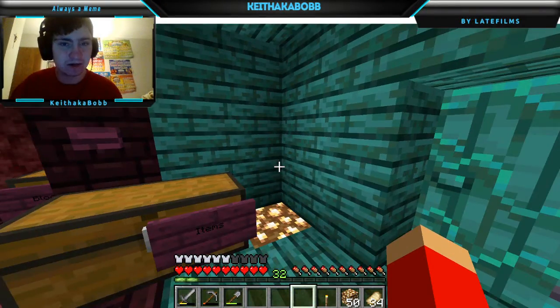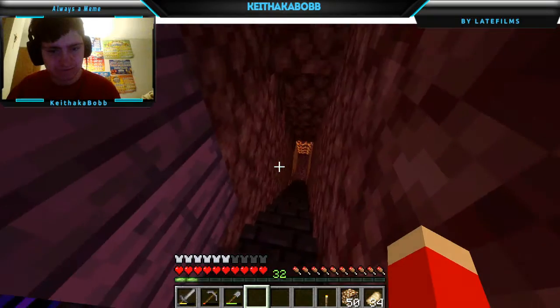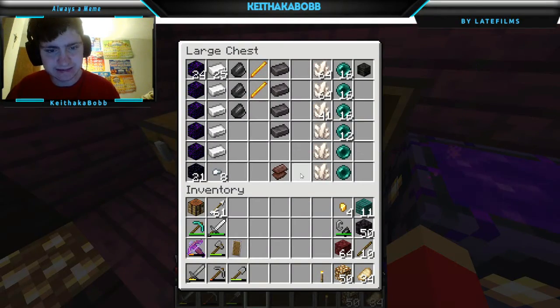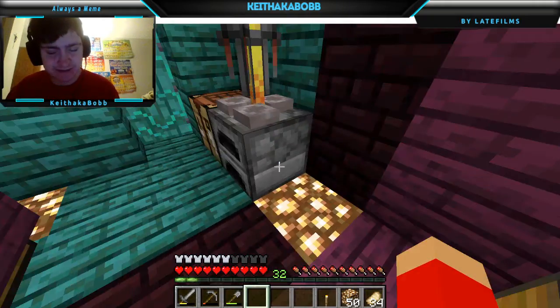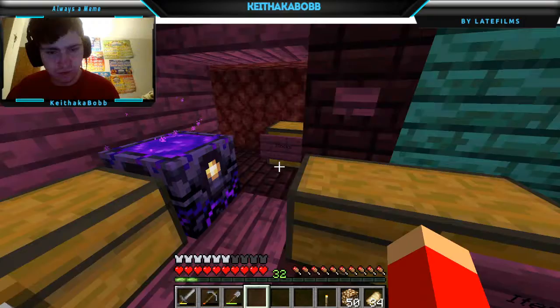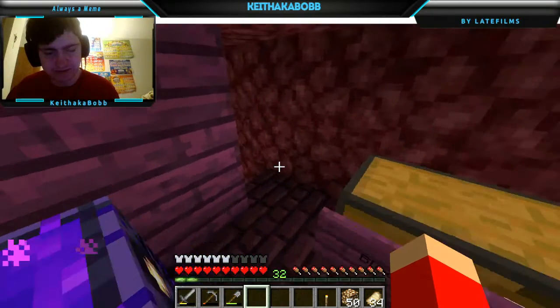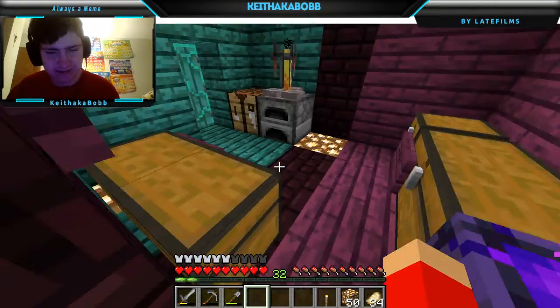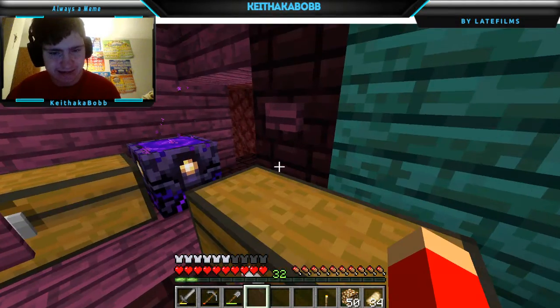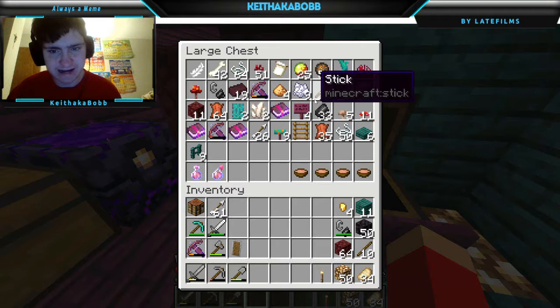We're going to be going down mine today, because I want to actually find netherite. In a recent update I found another netherite ingot - that's what I did. But I'm using overworld tactics to find netherite, and I can't do that. Well, I can, because it's been effective, but I need to be more effective. That's why I watched a video and I found a new tactic. It requires string.